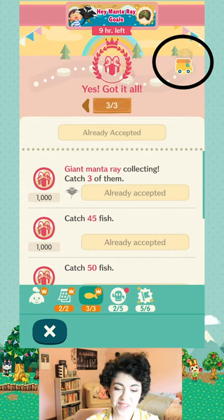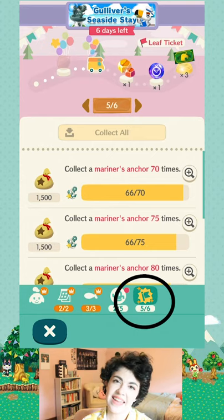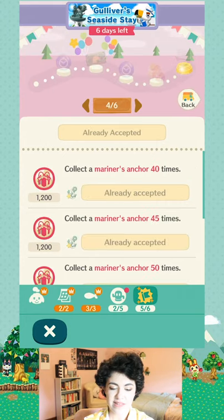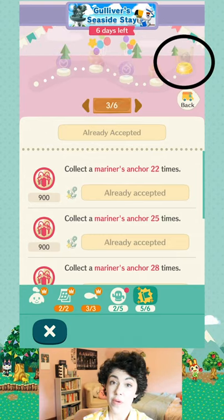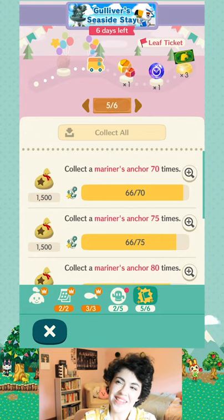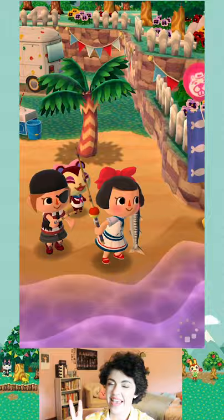Our last two tabs are the gyroid event happening now and the monthly event, which this month was called Gulliver's Seasides Day. Every month there will be a special set of goals like this Gulliver set, and something big you get at the end — this month it's Gulliver's statue. Along the way you can see there are leaf tickets in the goal rewards. Just from these monthly goals, if you complete all of them you'll get 15 free leaf tickets, not even counting any maps. You complete the monthly goals by completing the weekly goals during events like fishing and gardening events.